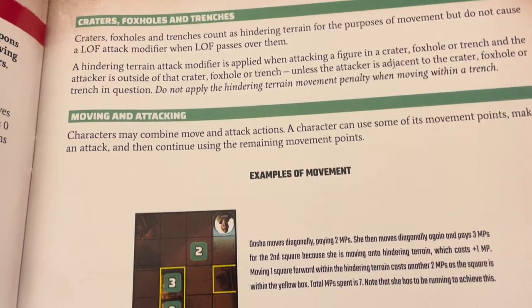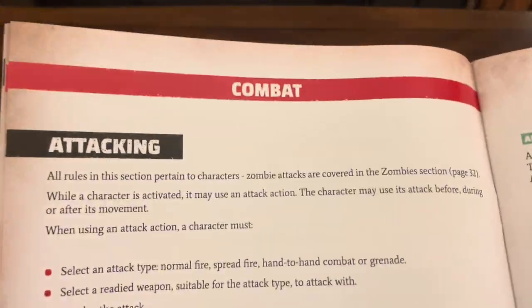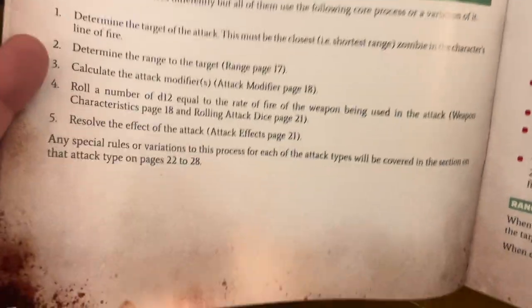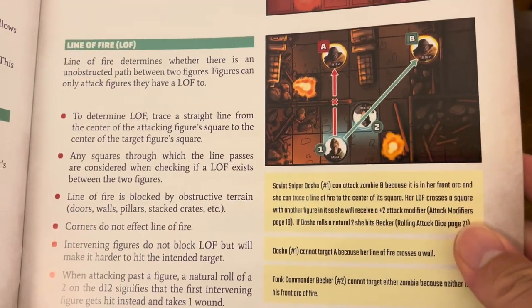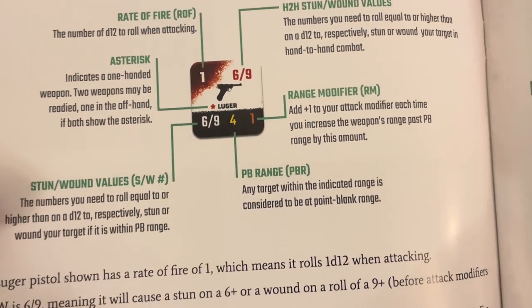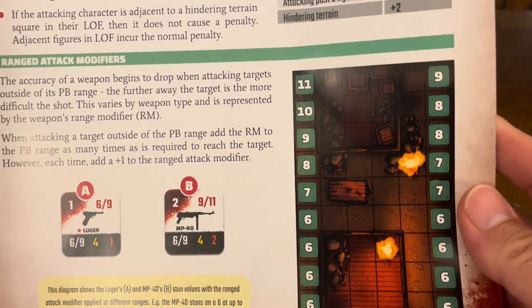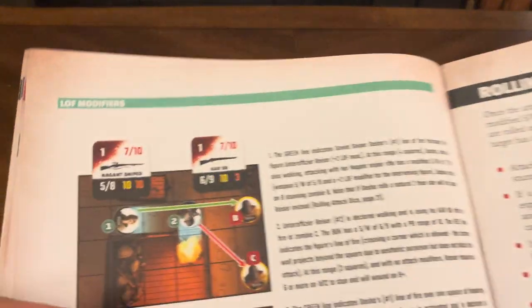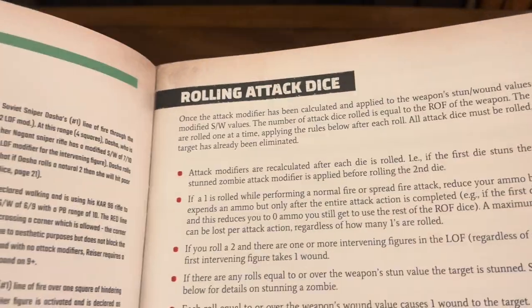The rules cover craters, foxholes, and trenches, with examples of how movement works in the game. Then combat: when you're attacking, resolving an attack, arc of fire, front arc, line of fire or line of sight, range, weapon characteristics, rate of fire, H2H stun wound values, range modifiers, PV range, stun wound values, attack modifiers, line of fire modifiers, and ranged attack modifiers — all with explanations and pictures.